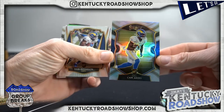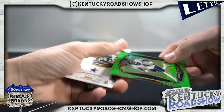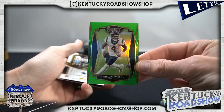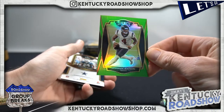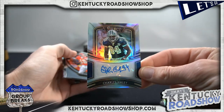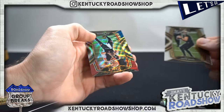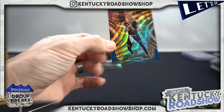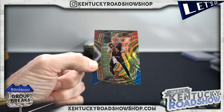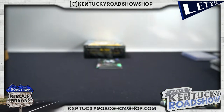Cam Acres. Justin Jefferson. Deshaun Watson lime green. Nickelodeon parallel to 49. Charles Haley to 199 — Cowboys, it's gotta be. Joe Burrow tie-dye — another one. Sorry, not tie-dye, tricolor — to 99. The theme is I should have opened this myself.